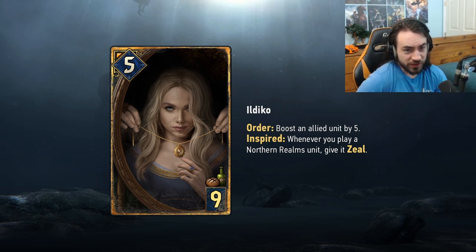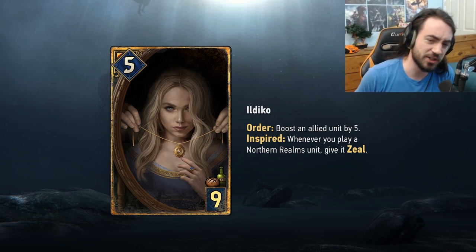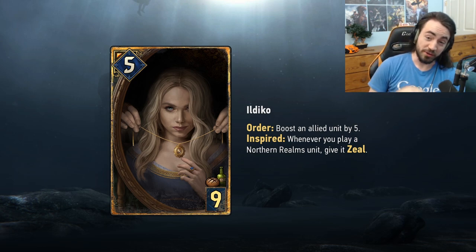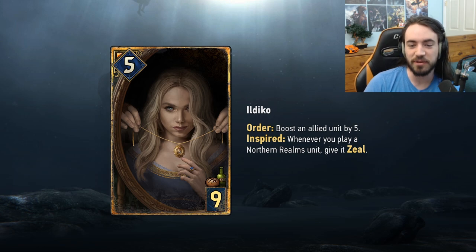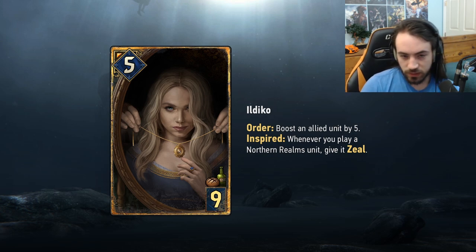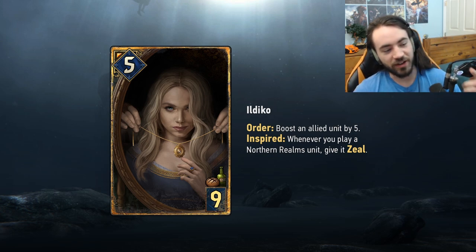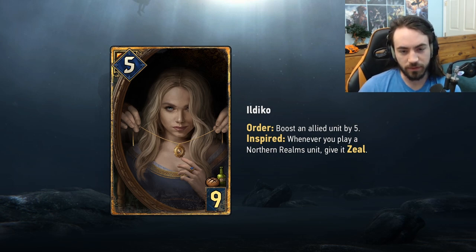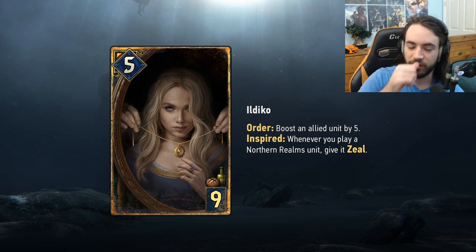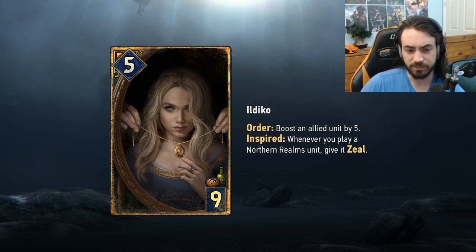Next card is Il Dico — this is a good Northern Realms card. Northern Realms didn't get too much in this expansion beyond the new Echo card and the four-provision card. This card is really strong: nine provisions, five strength. Order: boost an ally unit by five. Inspired: when you play a Northern Realms unit, give it Zeal. Essentially you play the card, and if it doesn't get removed, you start getting a lot of free value off your cards without worrying about them dying before you get value. This card's going to be very good in an engine deck — solid card for Northern Realms.